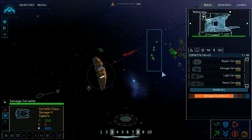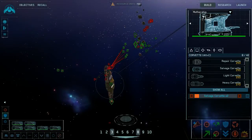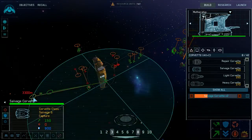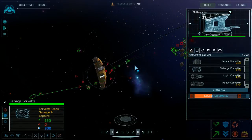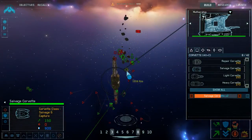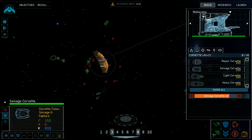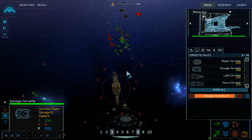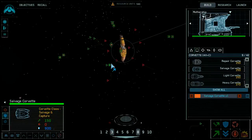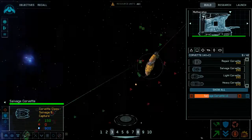These salvage corvettes are going to be able to grab them. Resource operation is reporting enemy contact; salvage corvette and mobile refinery under attack. That's the first salvage corvette I can allocate to capturing enemy corvettes — go and do that.